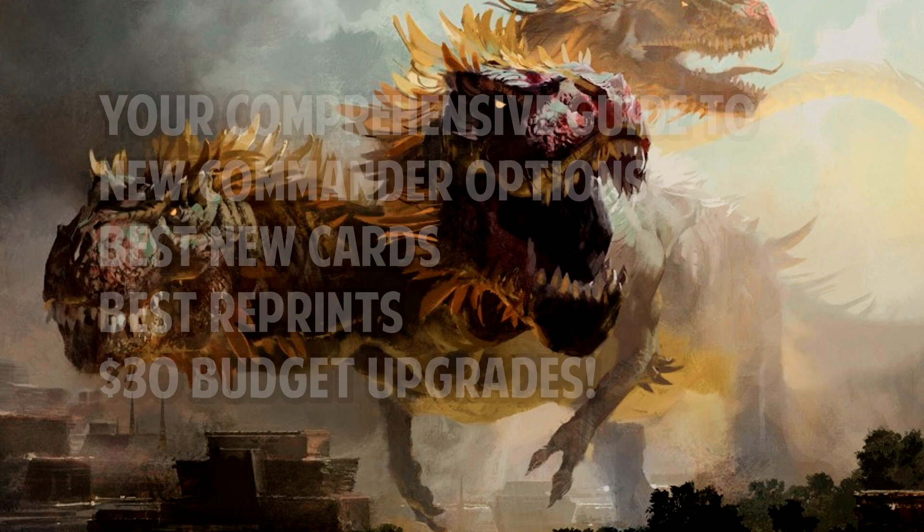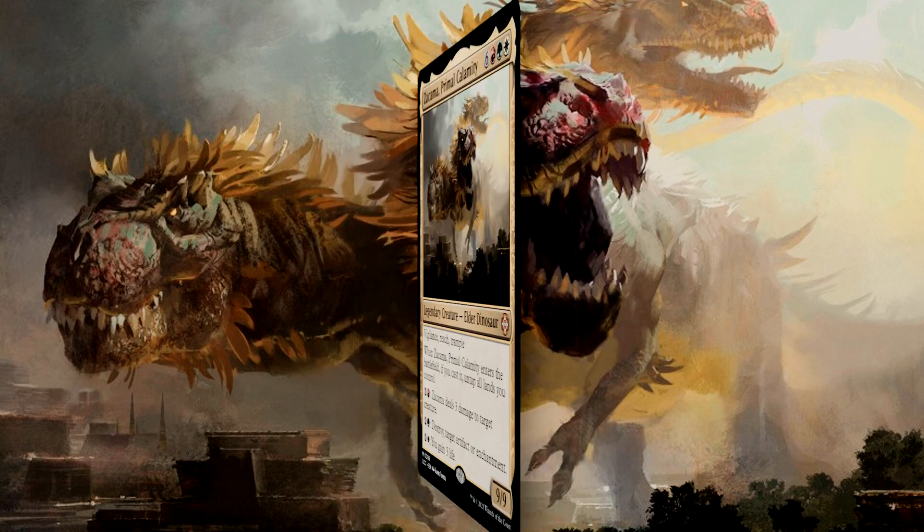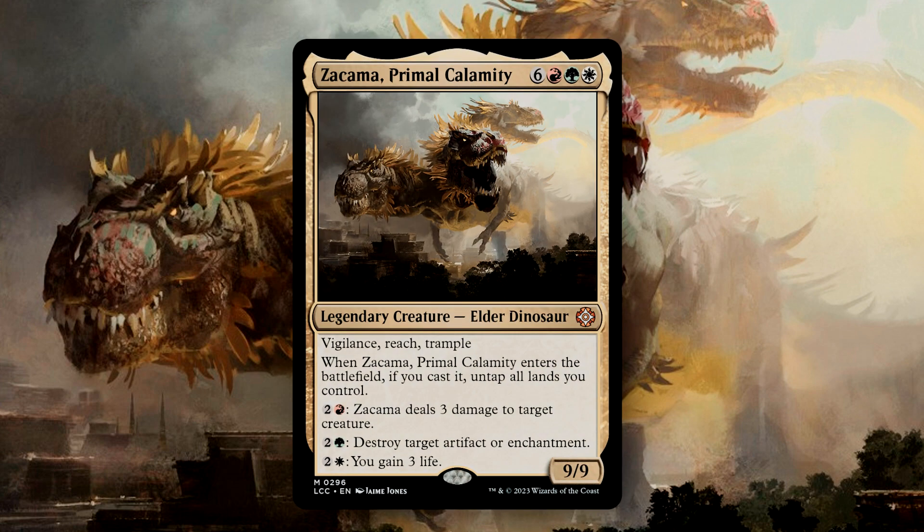In this video, we will be discussing the Velociramp Tour deck — love the name — a Red, White, and Green deck that focuses on Dinosaurs and Ramp. Dinosaur cards are expensive to cast, and so to mitigate that, this deck will have a greater focus on getting lands onto the battlefield.